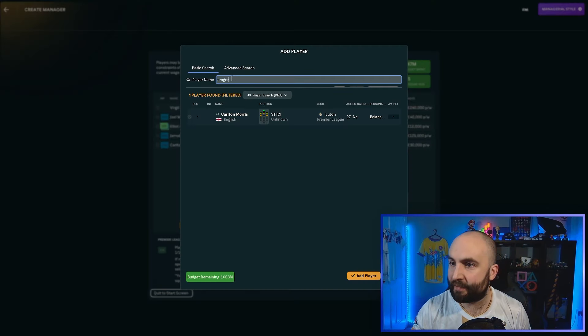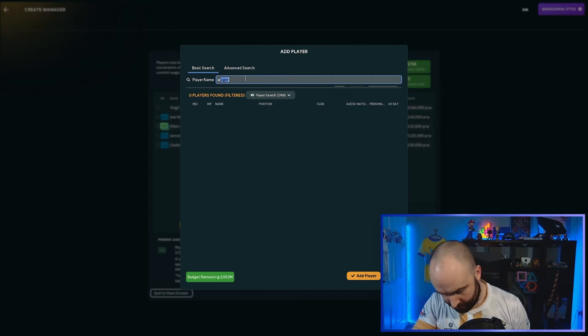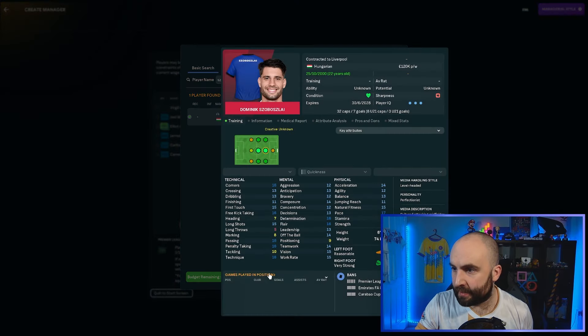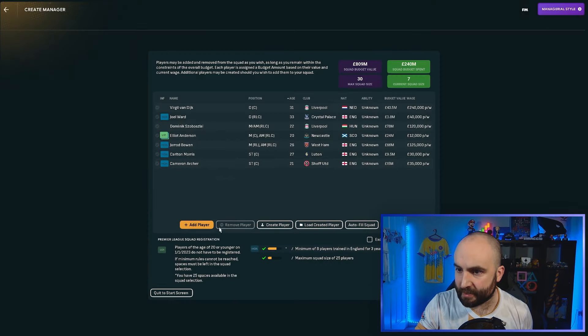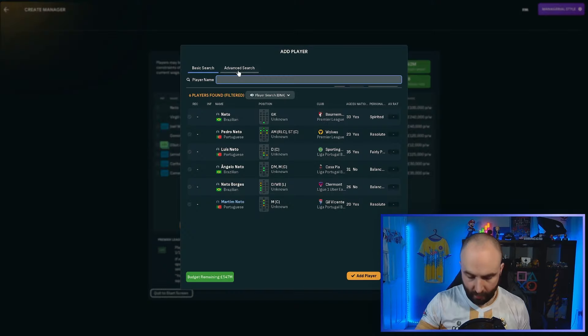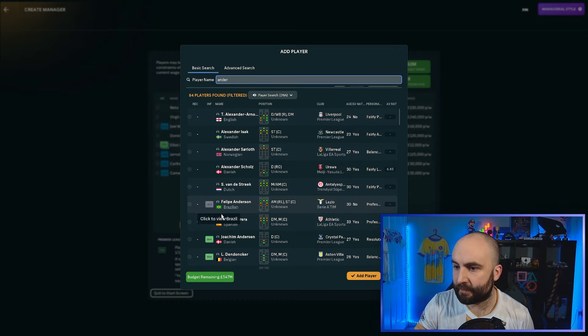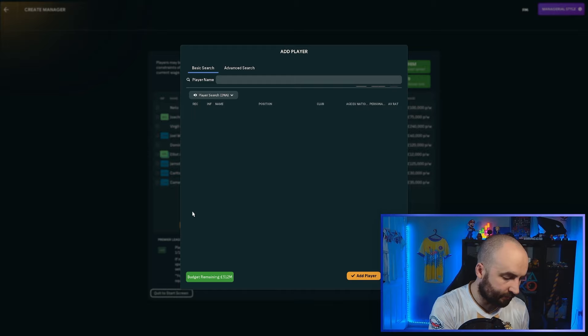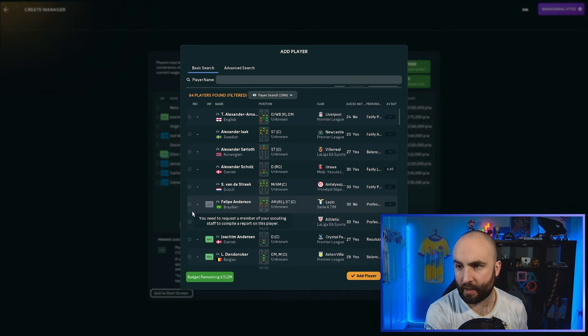Cameron Archer has a bit of pace about him — we'll add him in. Dominic Szobozsalai is going to be really useful, good on set pieces. Goalkeeper Neto from Bournemouth — we needed a goalkeeper so that's a good start. Hopefully we can get a better one, but we'll take Neto. We've got another Anderson in Joachim Anderson — Danish centre back, good jumping reach. Then because of the Fulham badge, we get to choose one player from Fulham.